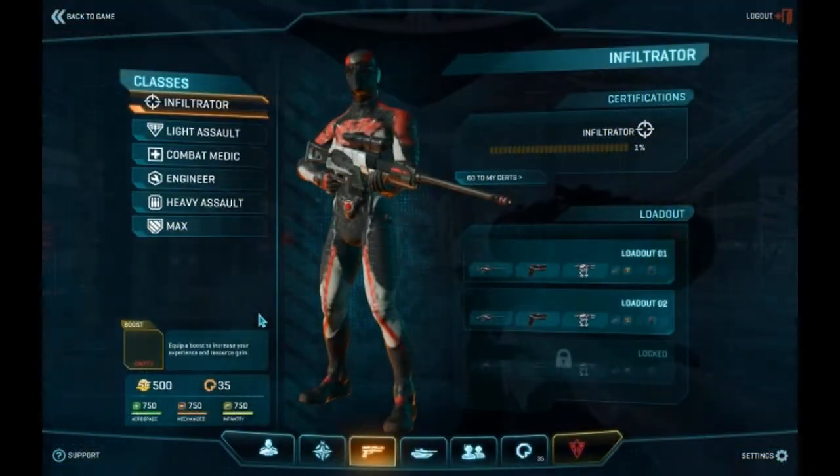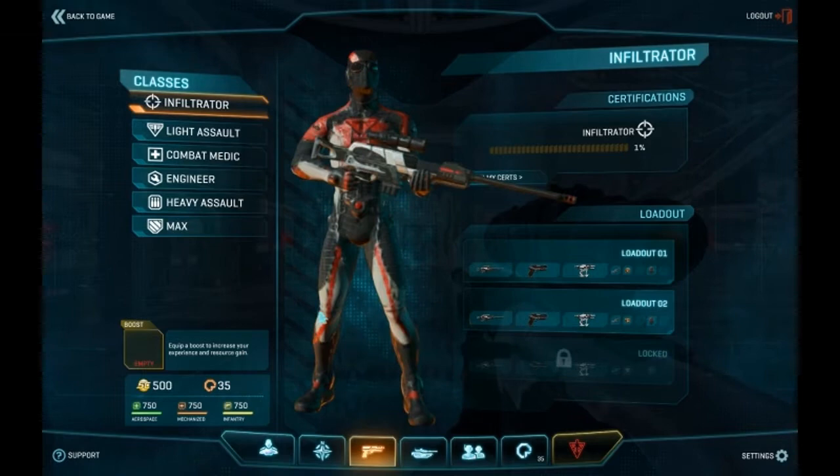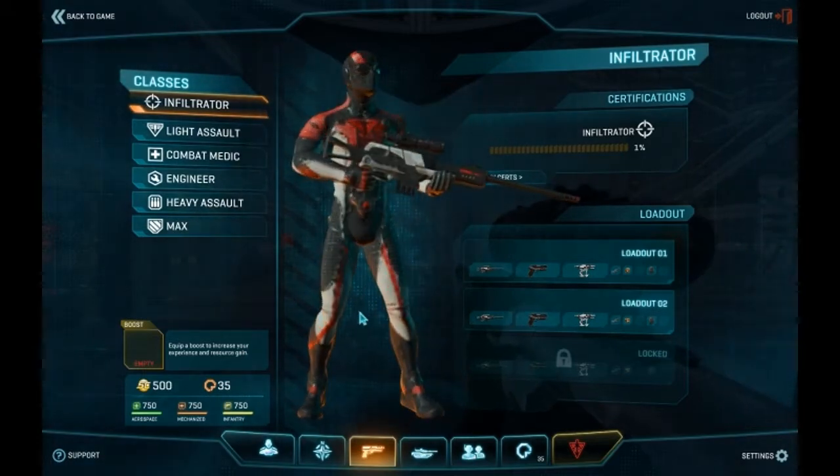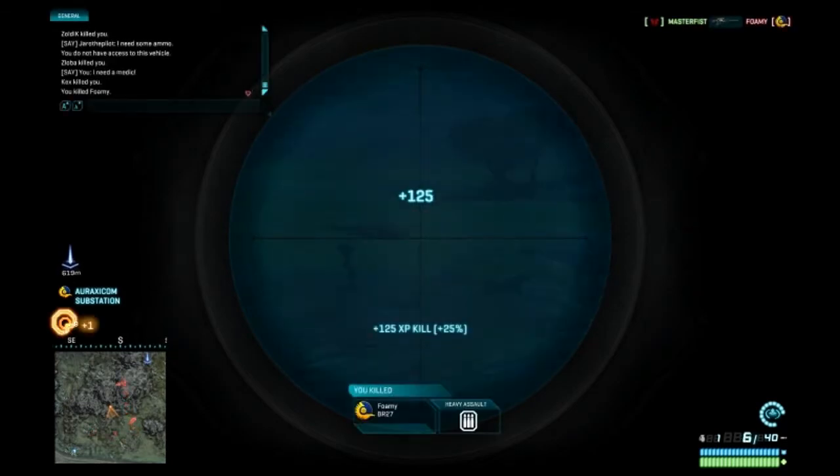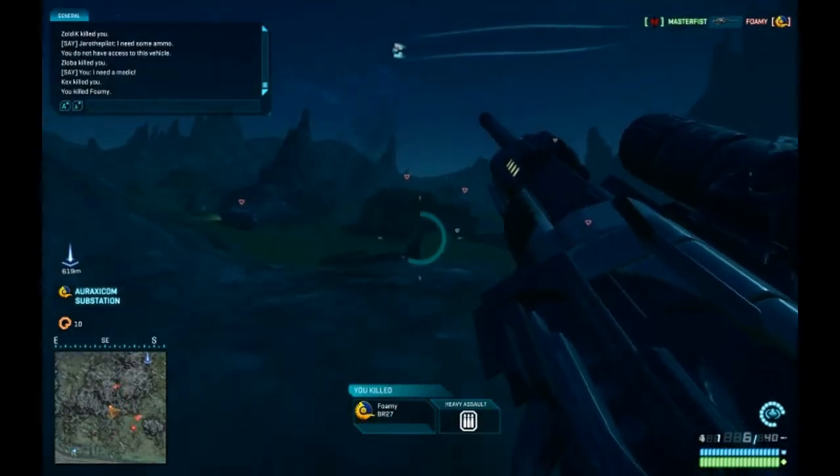The Infiltrator is capable of filling the role of both sniper and saboteur. This class comes equipped with a sniper rifle, pistol, recon detector device, grenades, and also a cloak, making it one of the most versatile classes in the game.